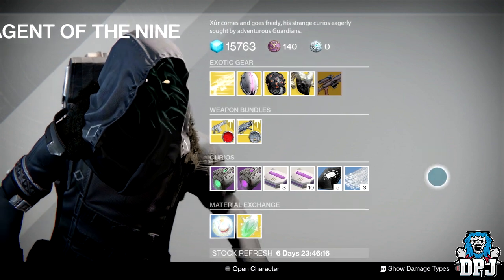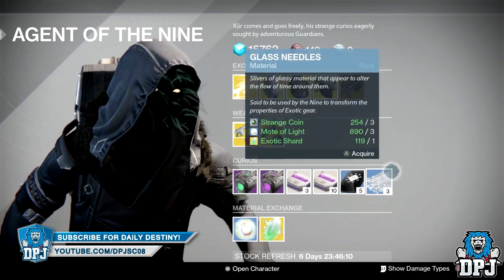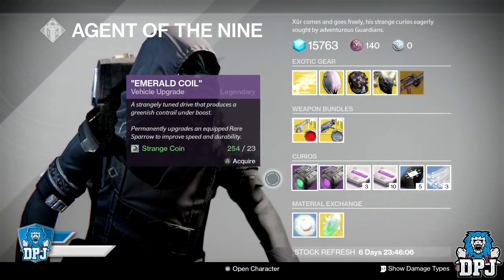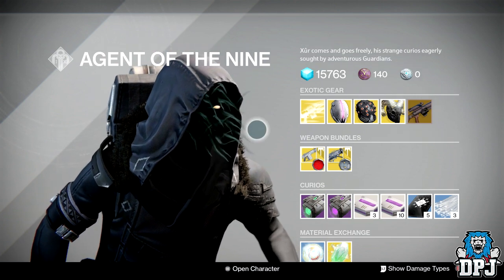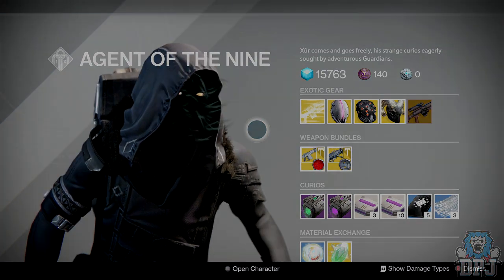I mean, The Ram is probably the best thing we've got here, but yeah — besides the usual stuff that he brings every single week, that is Xur's loot inventory for the 26th of May 2017. If you guys enjoyed the video, leaving a like is much appreciated. Thanks for stopping by and I will see you in the next one.